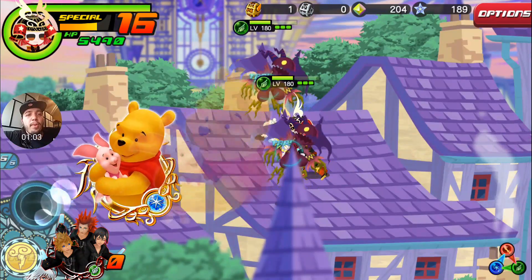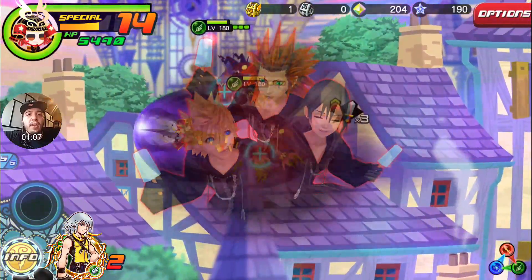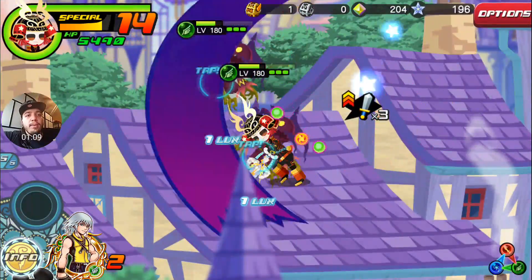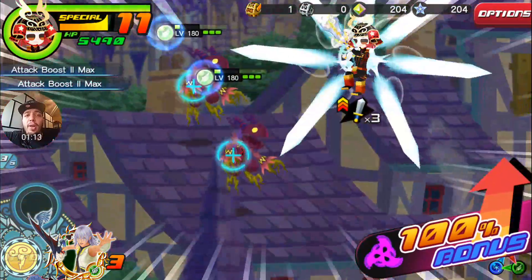All right, let's see here. We could probably do Pooh and Piglet. We'll probably skip Illustrator Riku for this one to save some SP. So we're just going to swipe and use black coat, and he should be able to take him out.